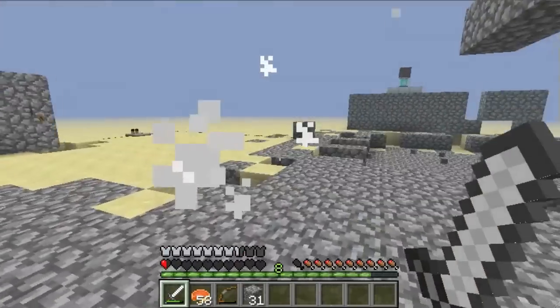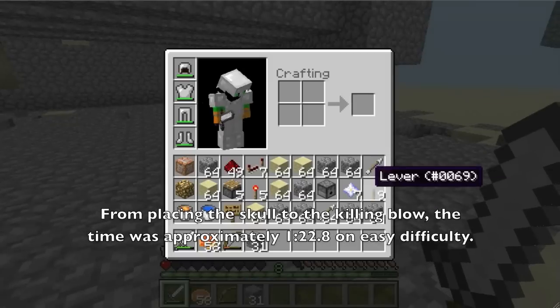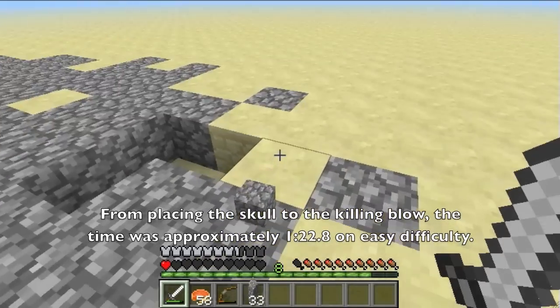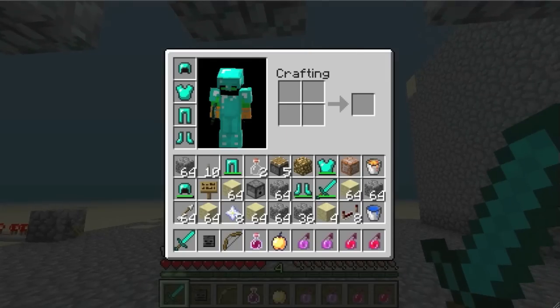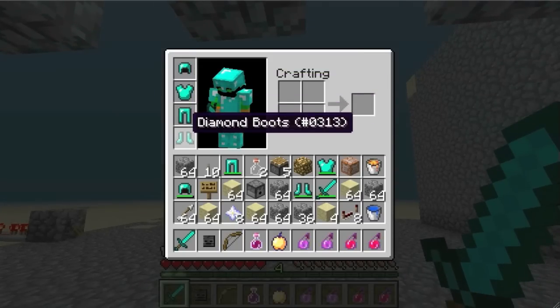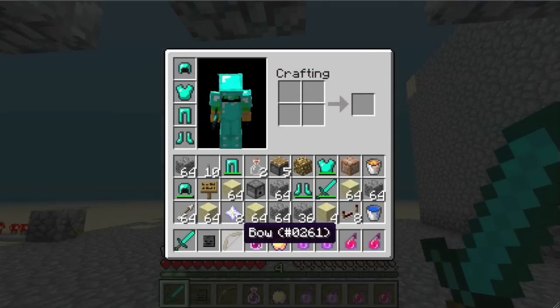Half a heart. Nailed it — got the star! And this is fighting the boss on hard difficulty. I still have the beacon disabled, unenchanted diamond armor and tools, and an unenchanted bow.